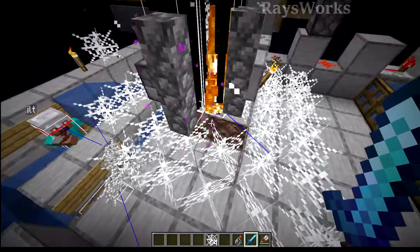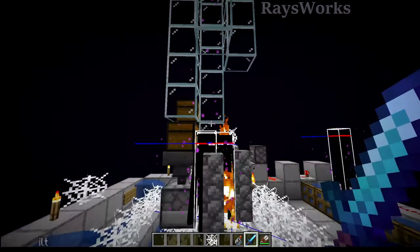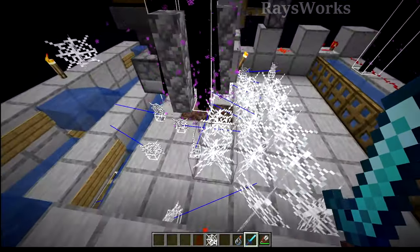And in my enderman farm, I talk about how you can even switch that out by just dropping the enderman a little bit further — I'll have that video linked below if you want to try that design. I also have a soul sand block just behind it as well.